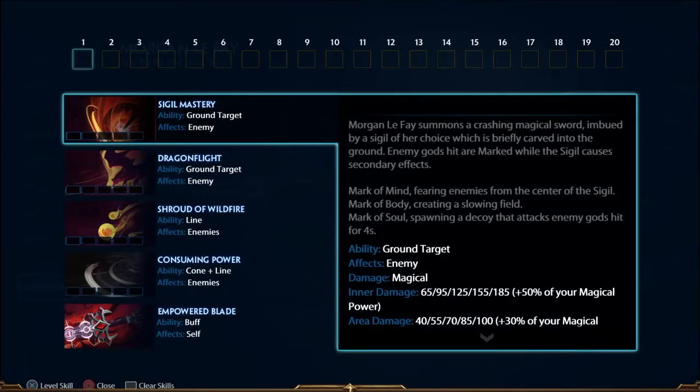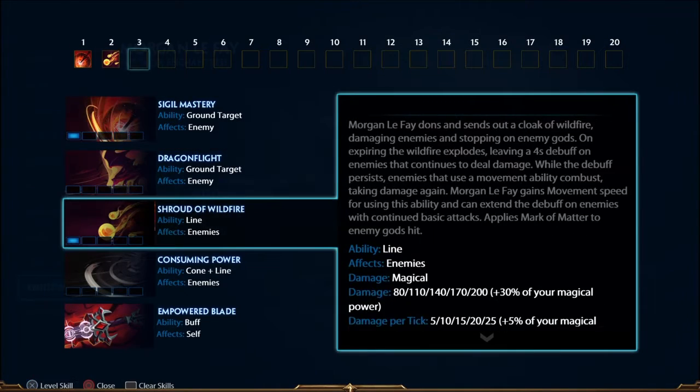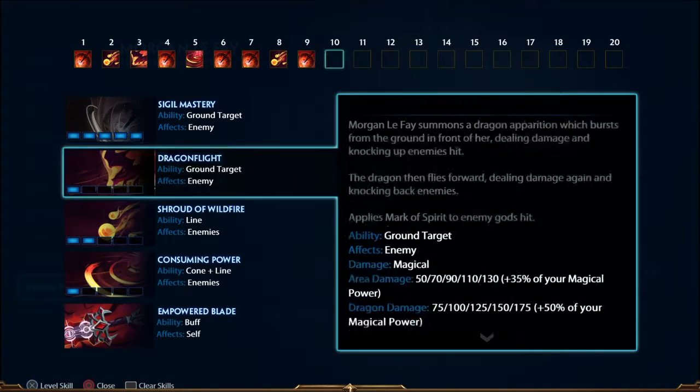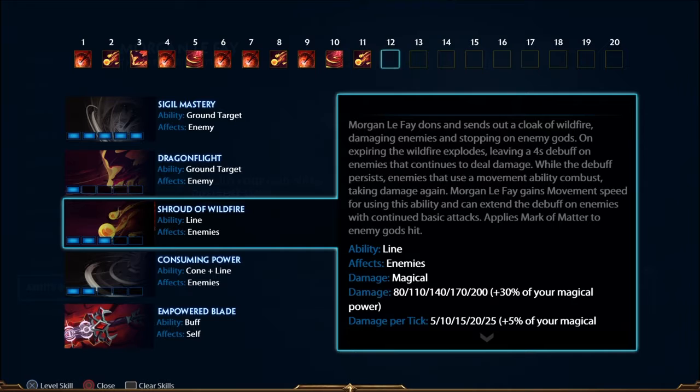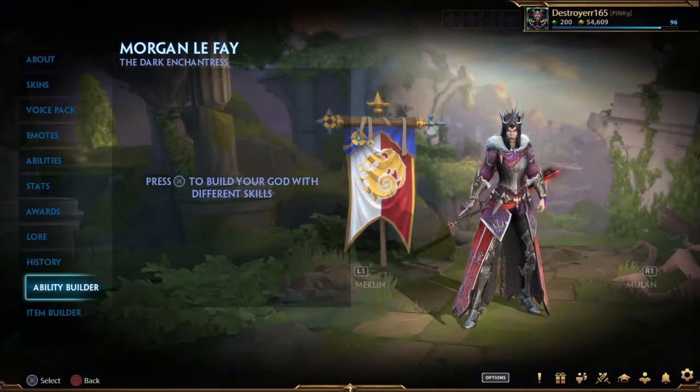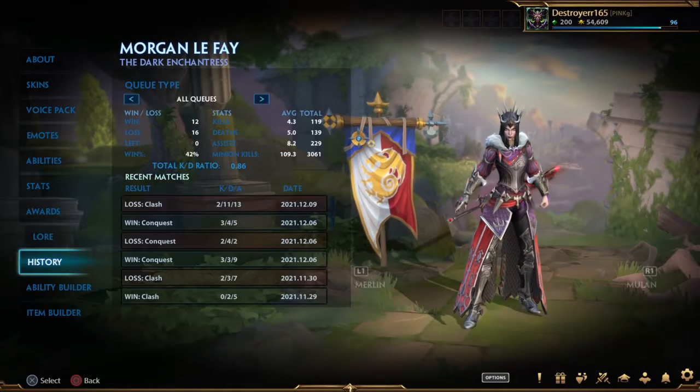You're gonna build her abilities quite simply, just like this. You're gonna buy 3, 2, go 1, alt, 1, 1, 3, 1, alt, 2, or 3, 3, alt, 3, 2, 2, alt, 2, 2, alt. Build like this because it builds better and all that.